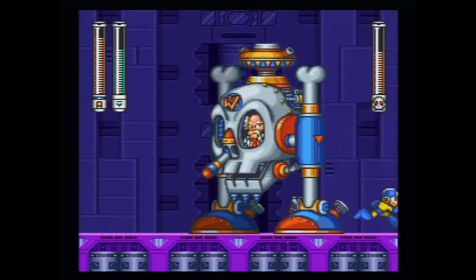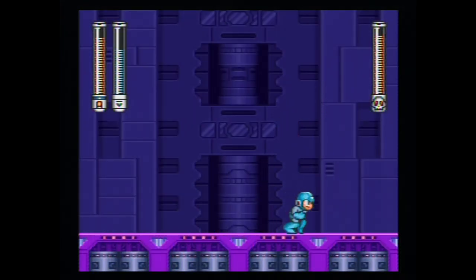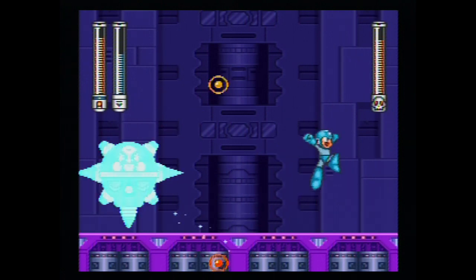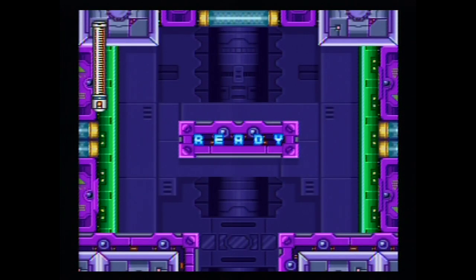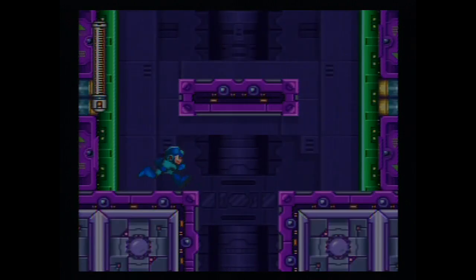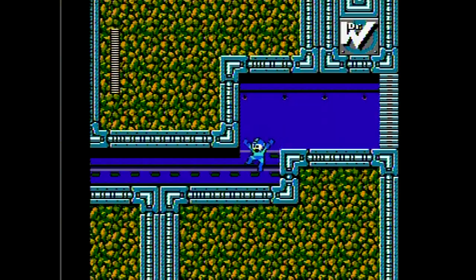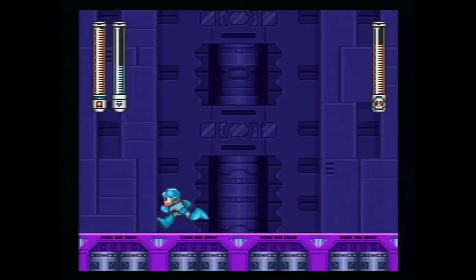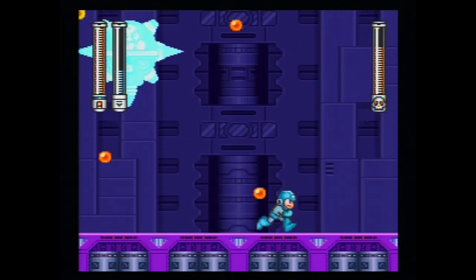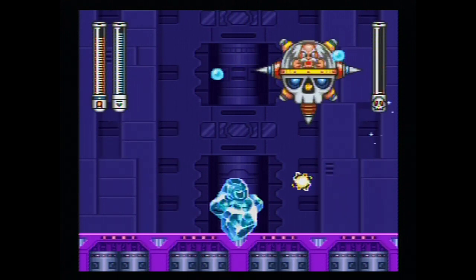Wily's first form is pretty easy — just hit him with the Thunderbolt and dodge his attacks. But then he goes into Wily Capsule number two: he reappears and disappears, and fires a nearly impossible-to-avoid projectile that can damage you in one of three ways. This wouldn't be so bad in itself, but if you run out of lives here, you have to fight all eight robot masters again. In the last few games you had a break between fighting Wily and the robot masters — why couldn't it be the same here? Save your energy tanks for this boss.